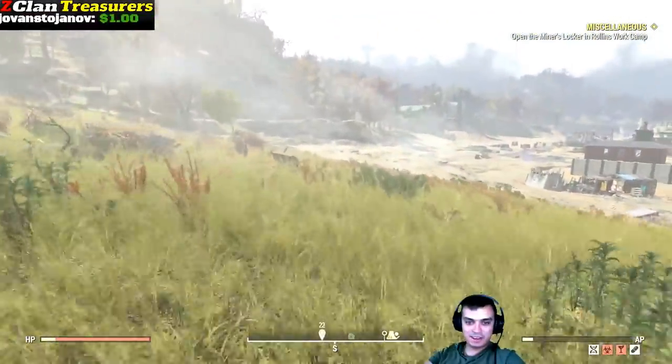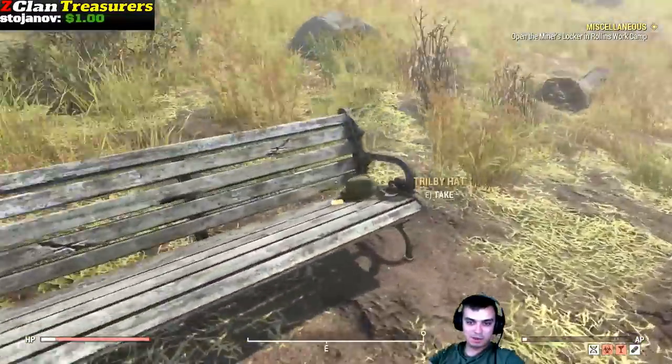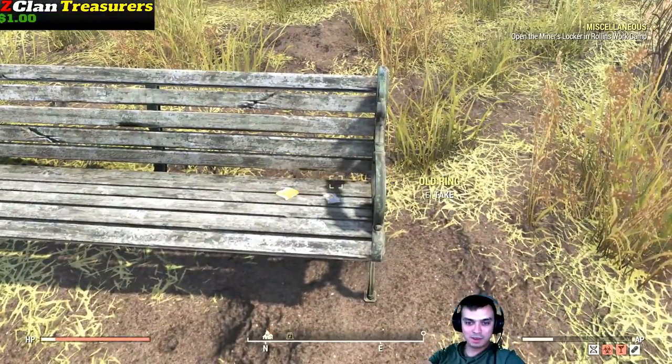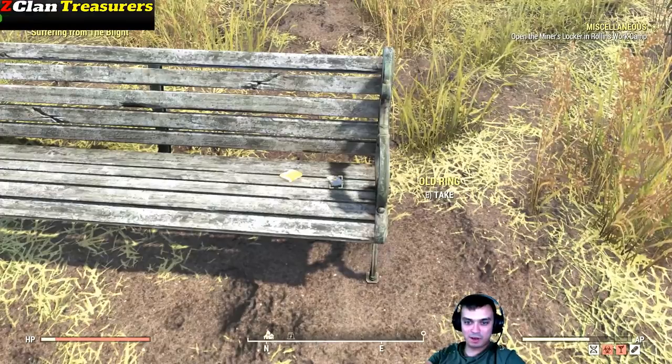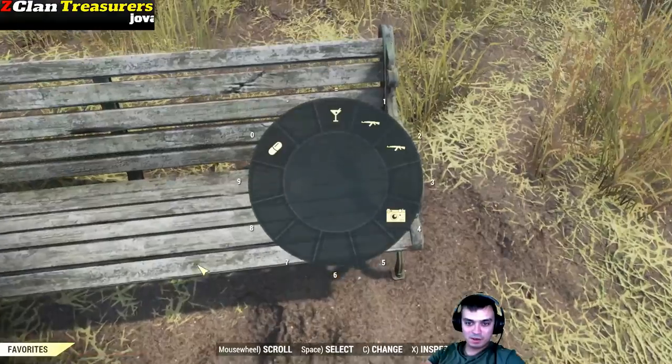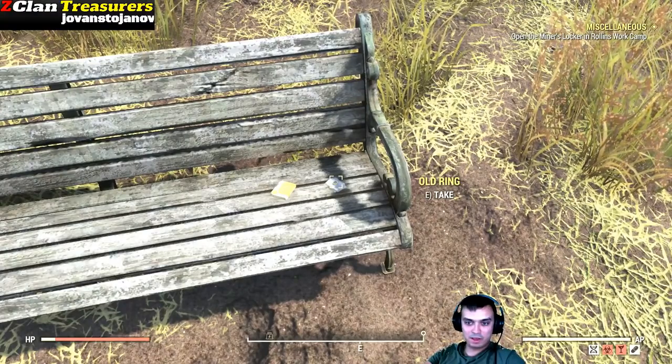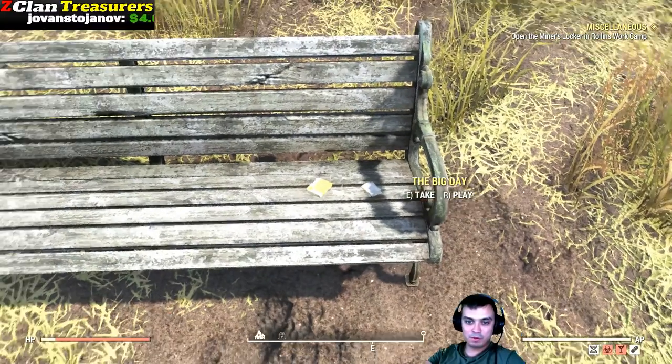So you're running straight and then you'll see this bench over here. What you're gonna do is pick up the Triple-E head which is over here, and then you'll see the old ring right there. Let me just take a picture of it — there we go. And the old ring, and then we've got the holotape.